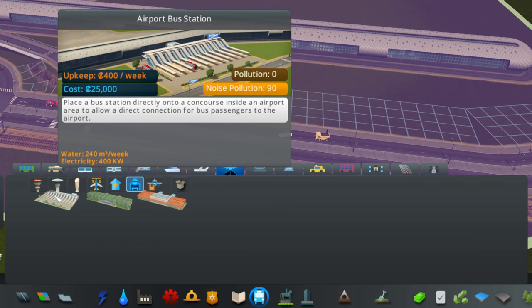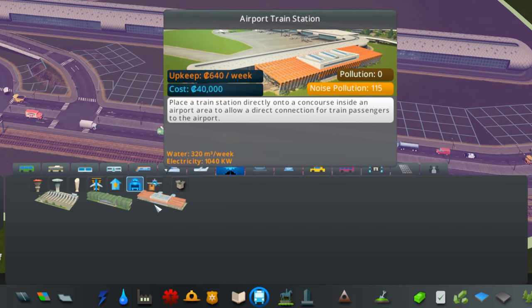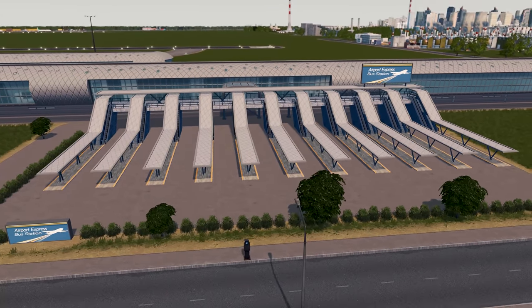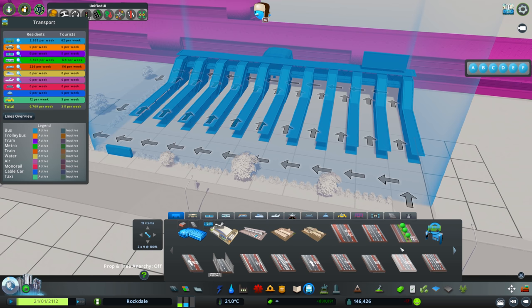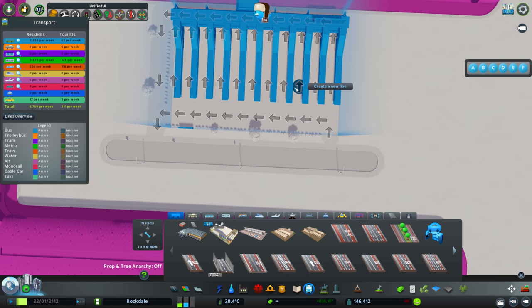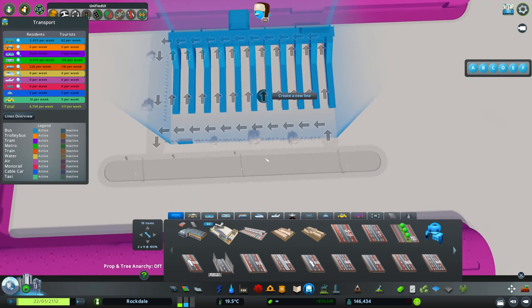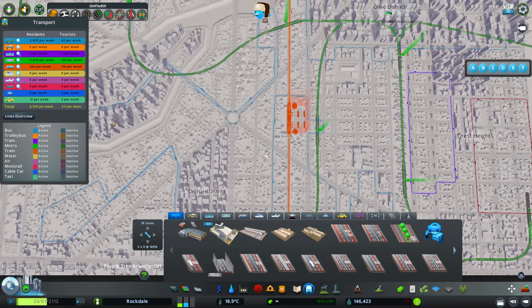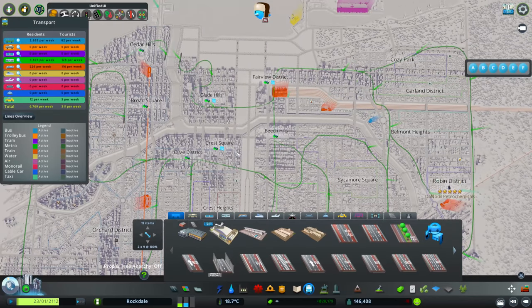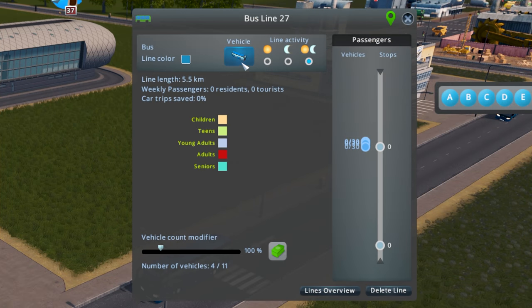We have the airport bus station, the elevated airport metro station, and the airport train station. Let's take a closer look at these. Lots of options for adding bus routes - you can add up to eleven new bus routes in and out of here. Let's just set one up and bring it over to a hub somewhere. Here comes the first bus arriving, so let's look at the line details.